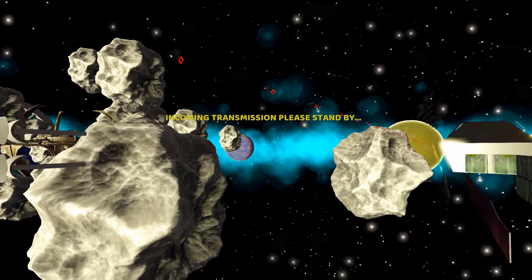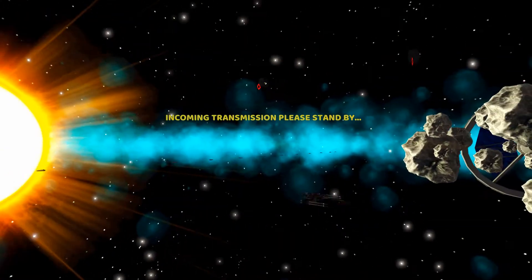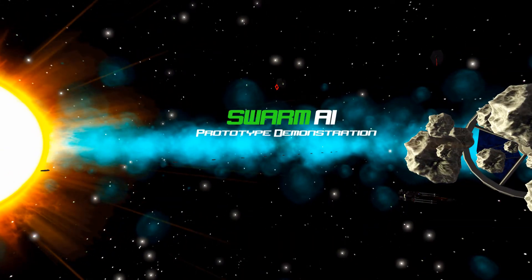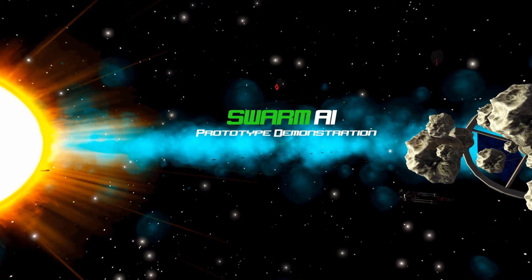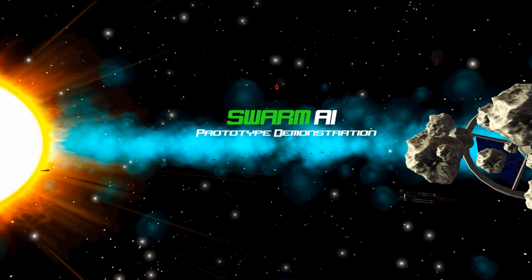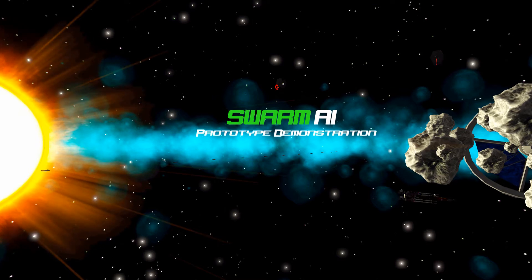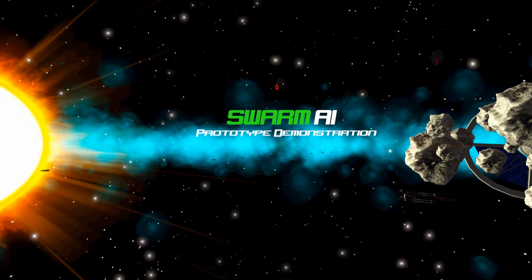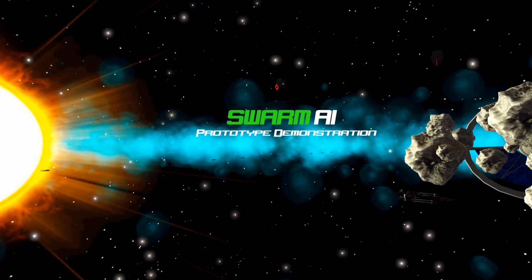Incoming Transmission. Download Complete. Swarm AI is a scalable collision pathfinding system with built-in intelligence which allows ships to attempt to path in the shortest distance around moving objects. It is designed to support up to 200 ships or more in a given area around the player ship, and up to 500 or more ships in a scene — which for the purposes of the game we will call a solar system.